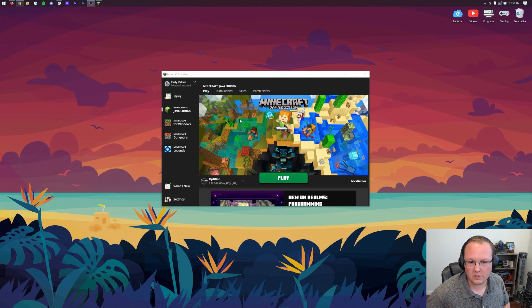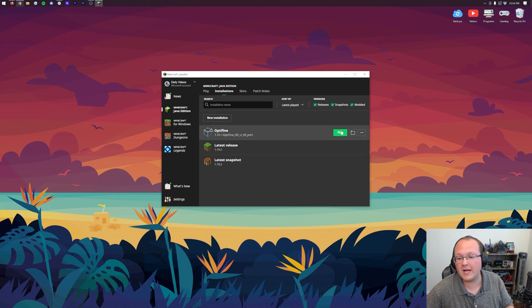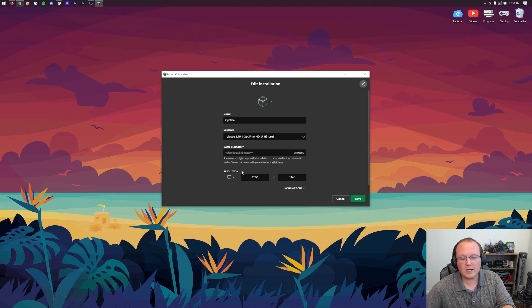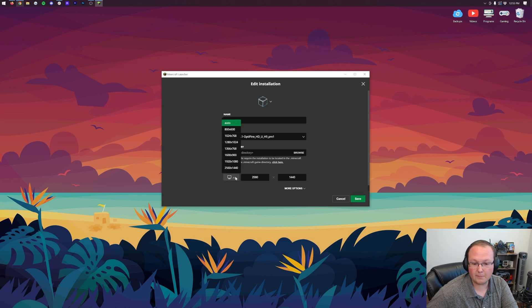To get started, you want to be in the Minecraft launcher. Once you're in the Minecraft launcher, click on Installations and then find your Optifine installation. If it's not there, just make sure 'Mods' is checked and it'll appear. Click on the three dots on the right-hand side, then click Edit.